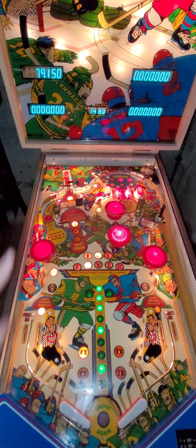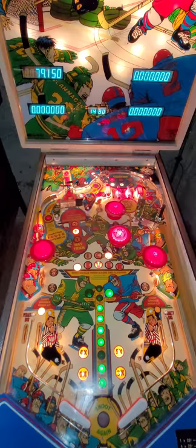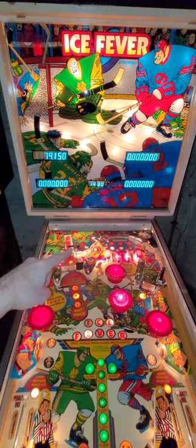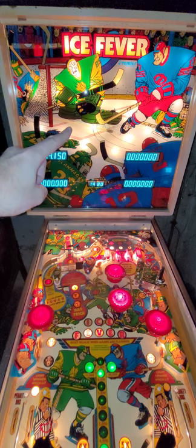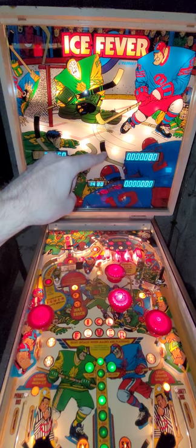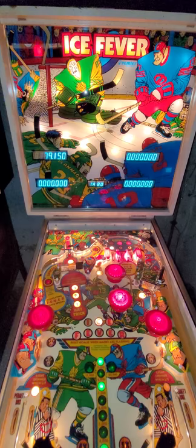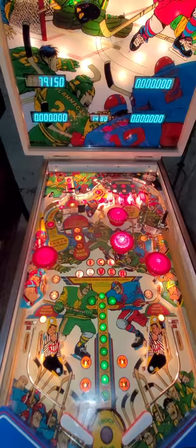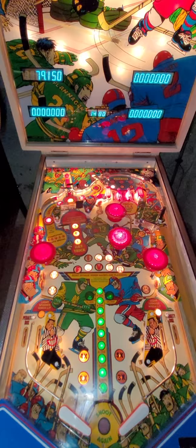Gottlieb was very proud of their little back box animation, you can see right there. There's a little hockey puck in the back glass. When you hit this captive ball, you're going to knock down the goalie targets, then hit the captive ball into that switch. When you do so, that guy slaps that puck into the net, and the light goes off and makes a noise. So that's the animated back box — if you blink, you will miss it. It's very quick and hard to see, but it is there.